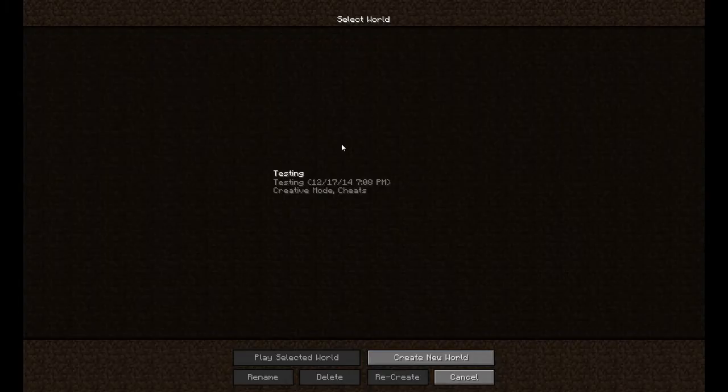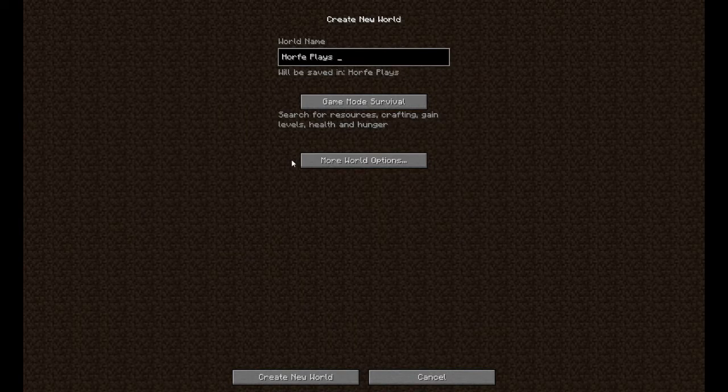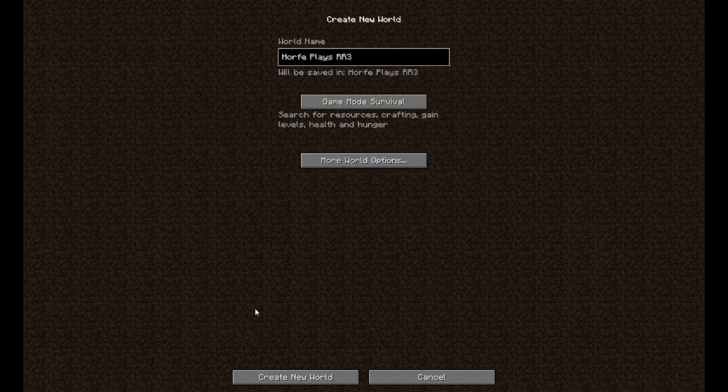I'm going to go ahead and get started here before I continue blabbing. I'm going to create a new world - Horf Plays RR3 - go to more world options, make sure Biomes of Plenty is turned on, and that's pretty much it. I'm just going to generate the world and then we can start talking.